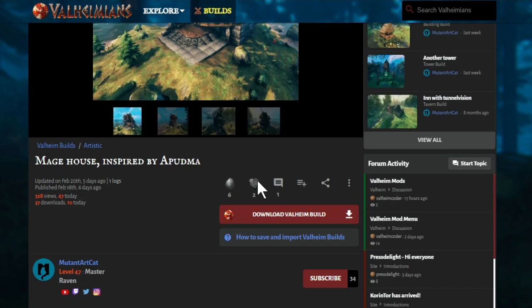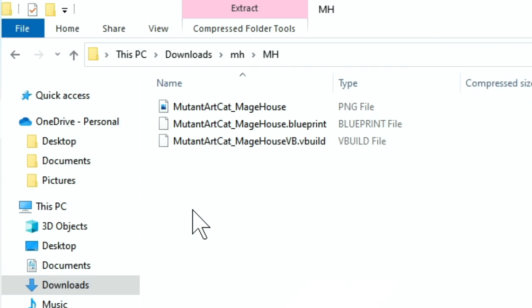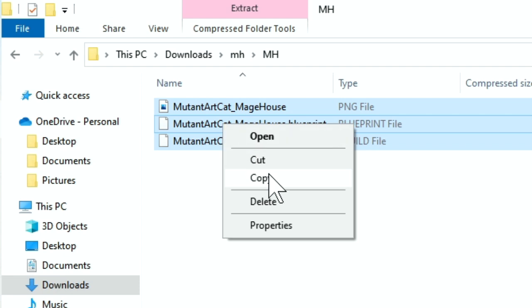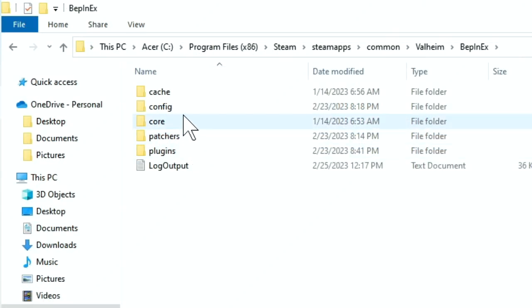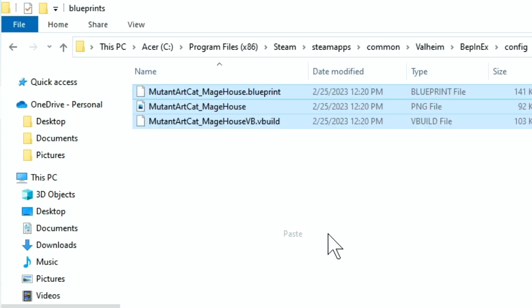All we've got to do is go down and click Download Valheim Build. There we go, I got the file. And now I'm in the file that I downloaded, and I'm copying everything — this part here that says config, and then this plan build, and then blueprints. And this is where you just dump all these files.